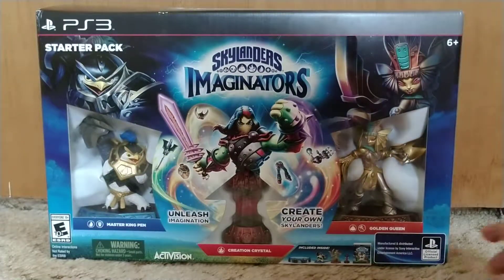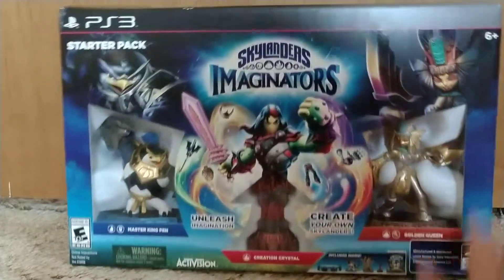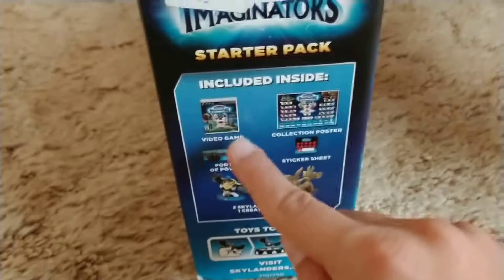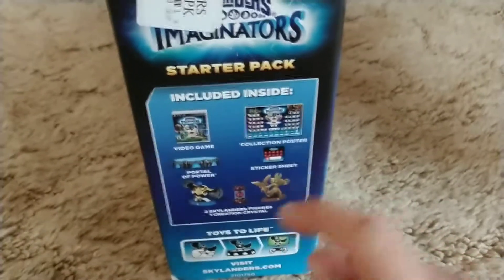Let's have a look at the box here. As you guys can see, we have a Skylander over here — this is Master King Pen. He's like a penguin, I'm guessing. And then right in the middle we have a little guy waiting to be created, and over here we have Golden Queen. If we flip it over to the side, this shows the contents — what's inside. It looks as if we have the game itself, a collection poster, a sticker sheet, and obviously Skylanders and the portal of power.